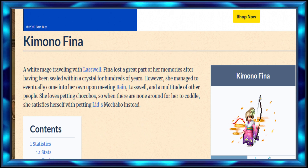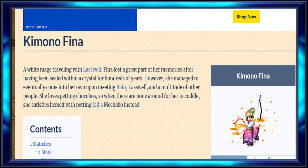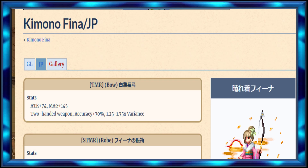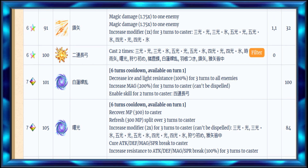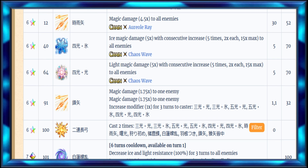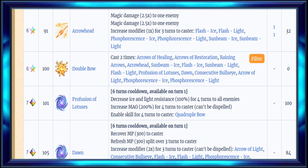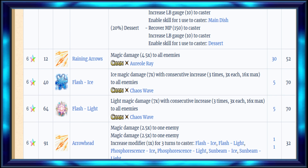Hey, what's up guys. Today I want to talk about Monofina and the comparisons to the JP side version when there's a small significant amount. You can already tell by going to her training moves on the JP side - these are only five times and 15 times max. On the mobile side there are seven times or 16 times max. Already that's a huge improvement.